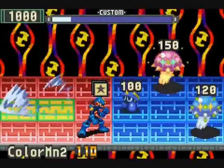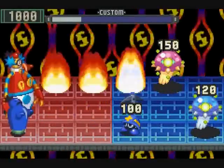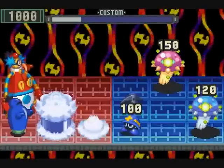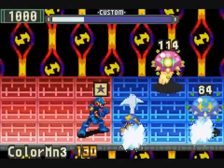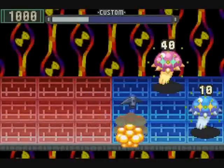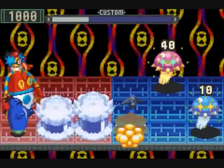No matter where you summon him from, Color Man always appears on your back column. He sends a fire tower through the upper row and an aqua tower through the bottom row. Unlike the actual tower chips, you cannot control them in any way — you can't make them go up or down at all.